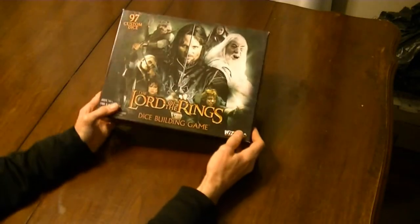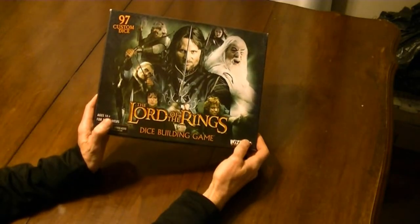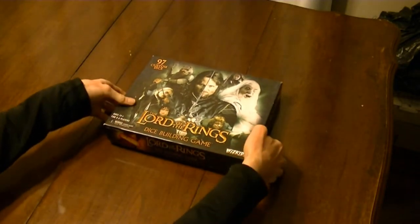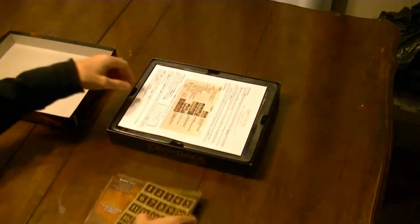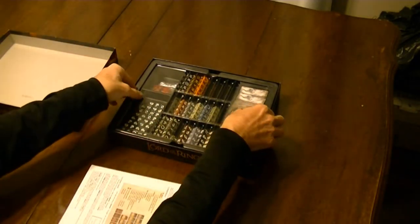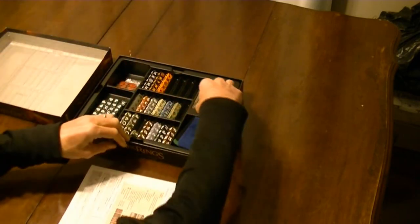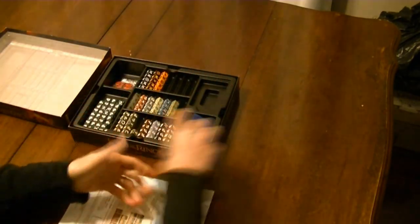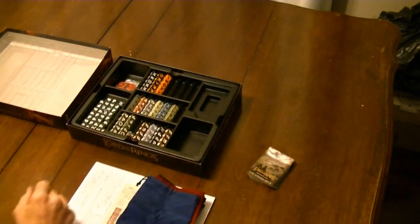The Lord of the Rings dice building game is set in Tolkien's Middle Earth. In this game, players work together to defeat Sauron, while each is hoping to gain as many glory points as possible to compete against their fellow players. Players recruit dice and add them to their bag, each representing a character from Lord of the Rings. Players use these dice to attack and destroy Sauron's dice, which represent his various units, from goblins to orcs to balrogs.